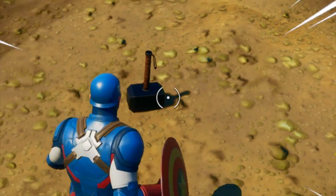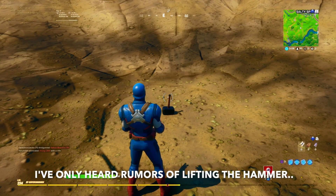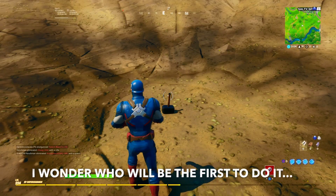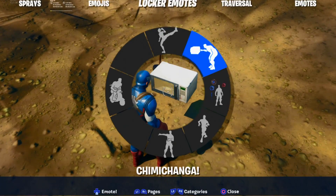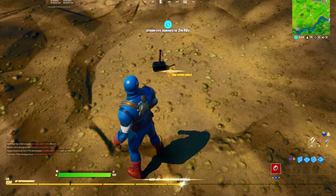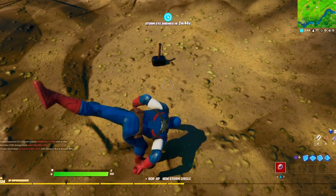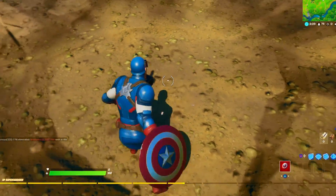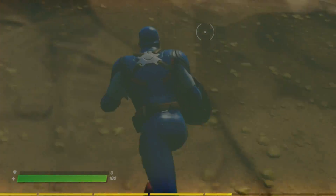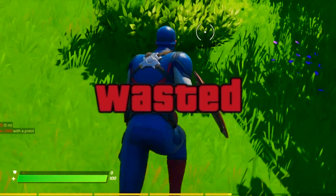I wanted to check out Thor's Hammer once again for those who missed it. Now apparently you can actually remove the hammer — you can lift the hammer. I put on all Marvel emotes; I don't think it's going to work. But apparently there's an easter egg. In the files I saw on Twitter, people were talking about lifting the hammer. I don't think you can do it — maybe there is some sort of emote or combo that you have to do.